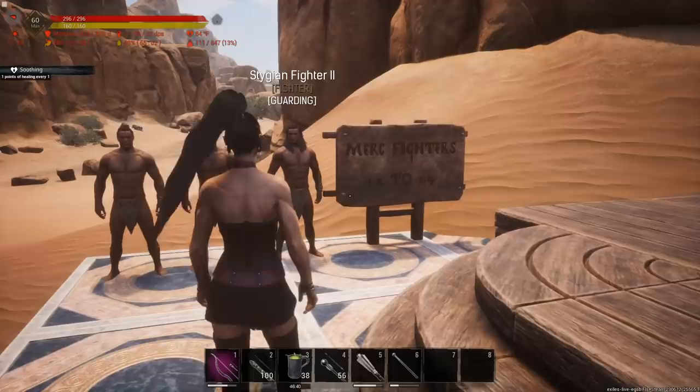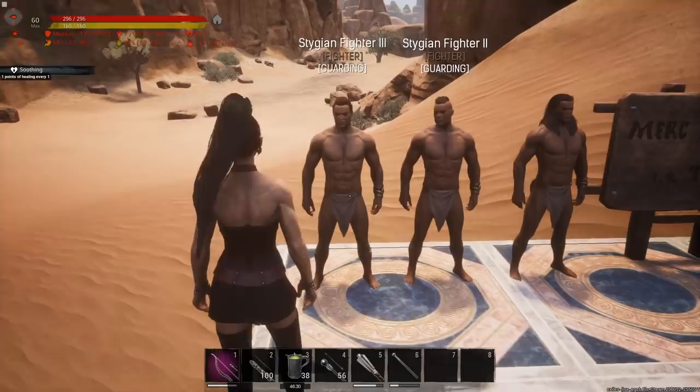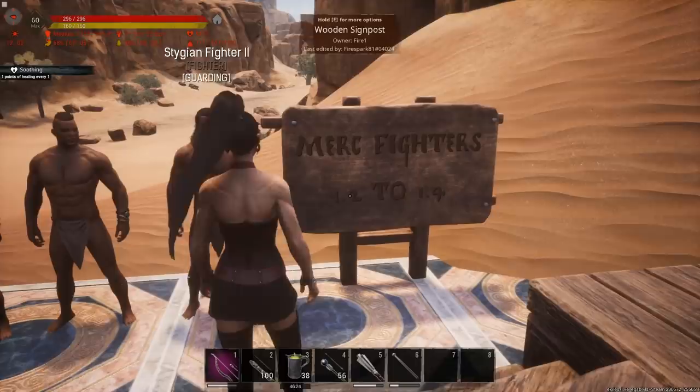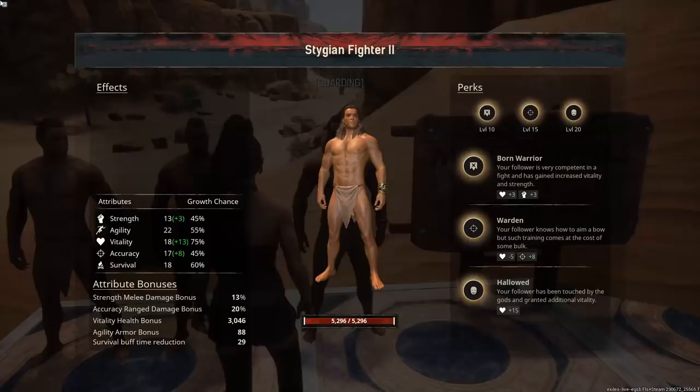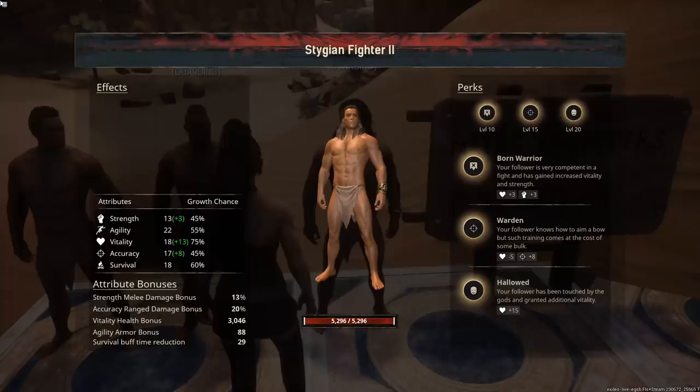The first thralls we're going to look at are the mercenary fighters and you can actually get these thralls before you hit level 10 — you can actually get them at level 1. We got some Stygian fighters here — two level 2s and a level 3 — and you get all kinds between level 2 and 3. Your damage modifiers are going to be anywhere from 1.2 to 1.4 and their stats are going to vary, although they won't be bad.